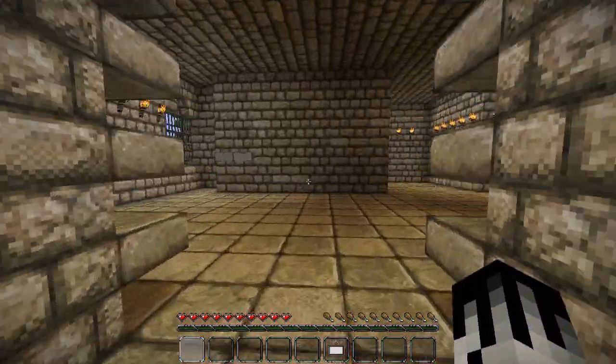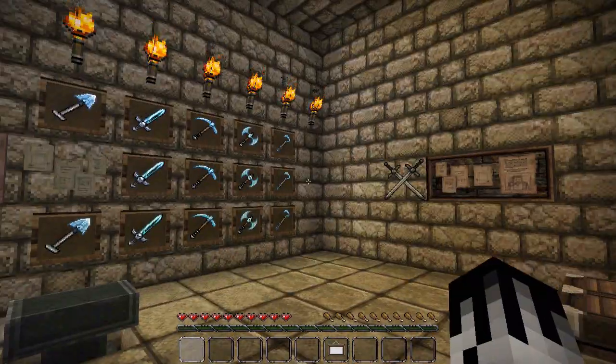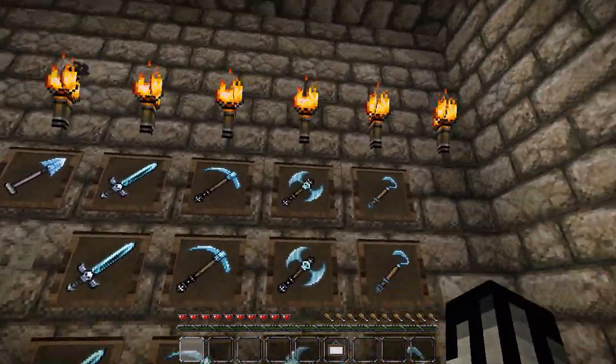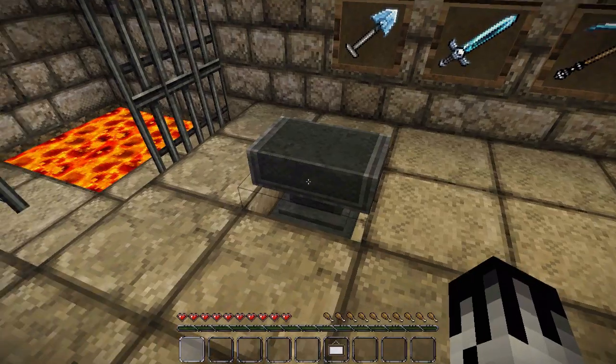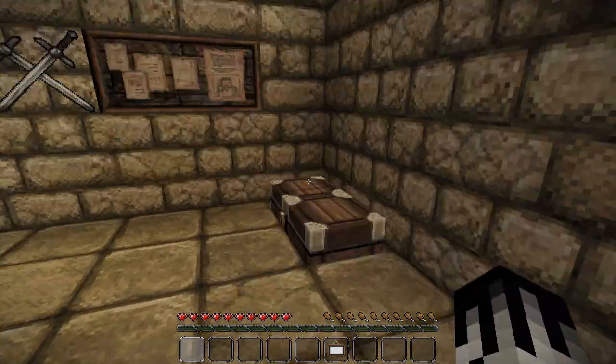On the left of the entrance is the blacksmith. Using 1.4.2, you've got picture frames, anvil, forge, and some items in the chest.